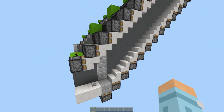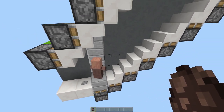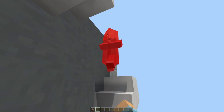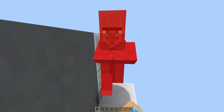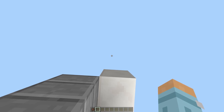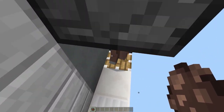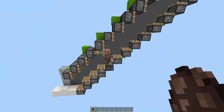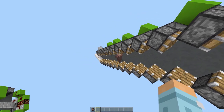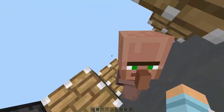Another good thing about these designs: they actually work on entities as well. So if we place a villager in here and press the button, you see he gets fired up — that's hilarious. And the same with this one — if we put a villager in here and step on the pressure plate, you see he gets fired up without taking any damage. Oh, where's he off to? See you later! That's so stupid, aren't they — oh dear.